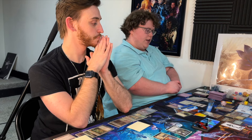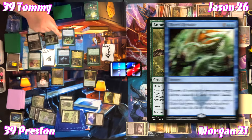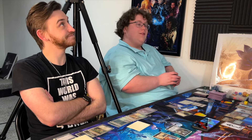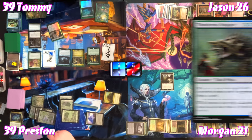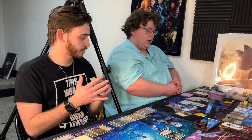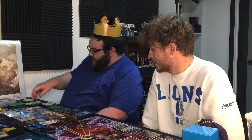Tommy casts Walk the Aeons and buys it back for an extra turn. He creates a 3/3 beast token. During the extra turn, Thunderous Snapper triggers off a cast — going to hand. Tommy draws on end step from the monarch trigger. Tommy casts Annoyed Altisaur — which cascades into Rivers' Rebuke — returning all non-land permanents to their owner's hand. He decides to target Preston. Preston sacks his Treasures. Tommy creates another bird via Radagast.